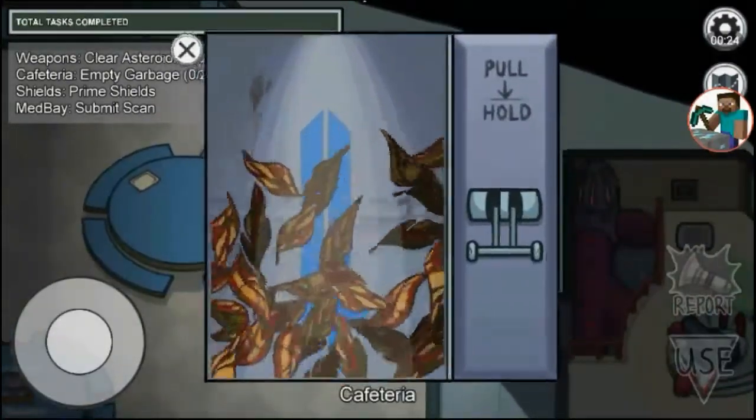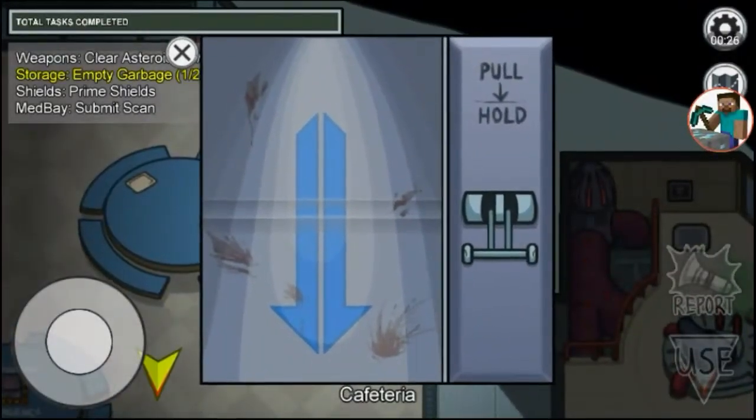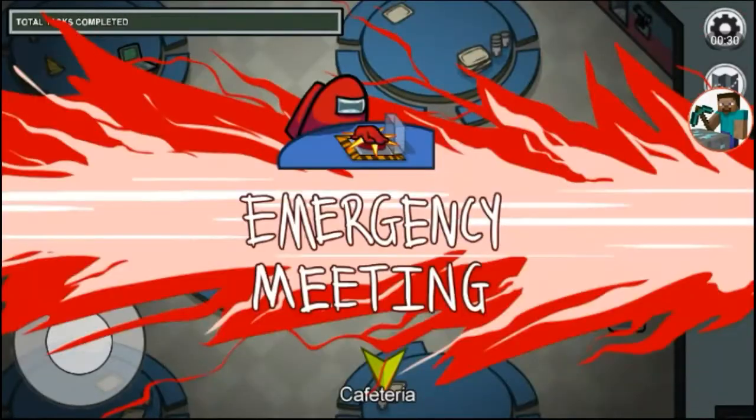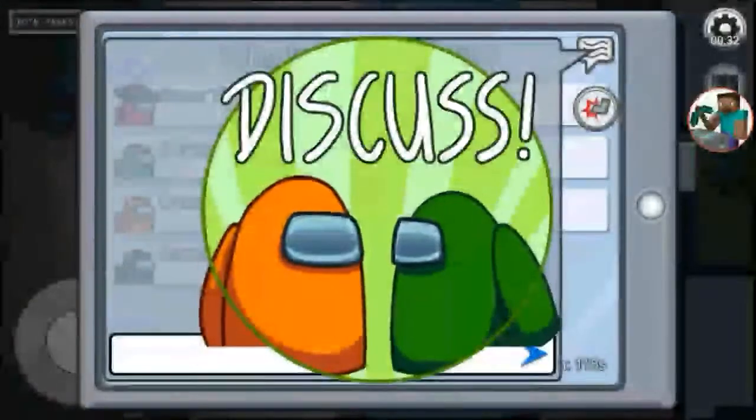Whenever you have one of these tasks, call an emergency meeting and tell other crewmates that you have a visual task, so please come with me.